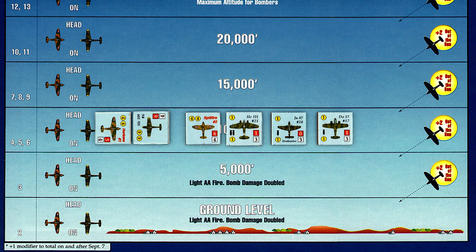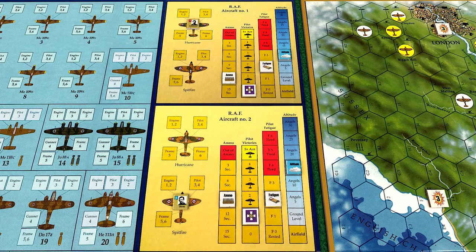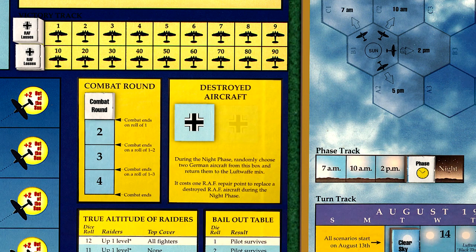The RAF segment is complete and control switches to the Germans. The 109 has a damaged engine after Holmwood's attack and must immediately break off and attempt to glide back to France. Unfortunately, the 109 can only move two spaces — one space per altitude level — before crashing, since he is at Angels 10. The German fighter splashes in the water just short of the French coast. The 109 is considered destroyed since he failed to make it off the map, and Holmwood is credited with his first kill. The 109 is placed in the destroyed aircraft box.